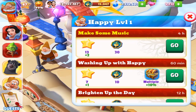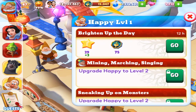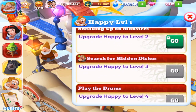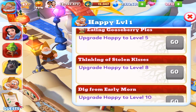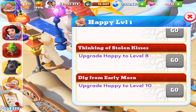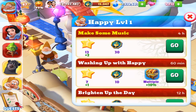In terms of the requests, we got 'make some music,' washing up with Happy — that's what they drop — brighten up the day, mining, marching, singing, sneaking up on monsters, search for hidden dishes, play the drums, eating gooseberry pies — what the hell's a gooseberry? — thinking of stolen kisses, and finally dig from early morn. I thought this had bombed for a second, and that wouldn't have made any sense. It's a four hour quest though and I really gotta get this going.